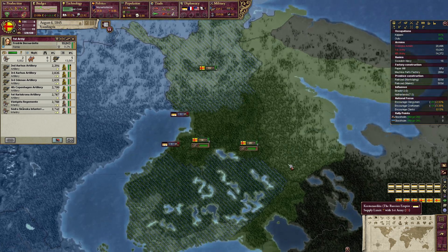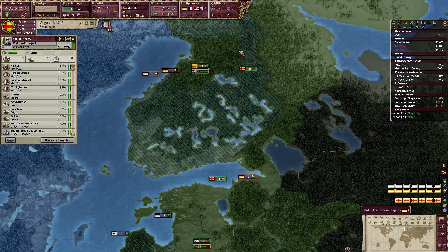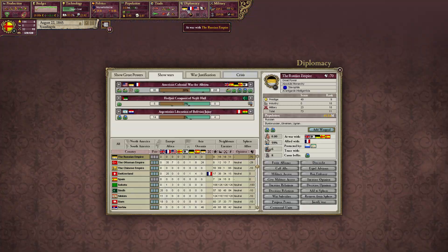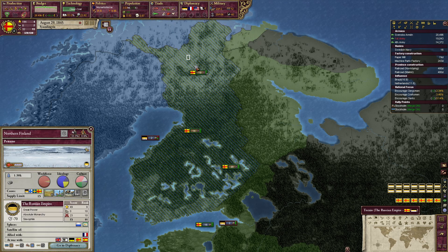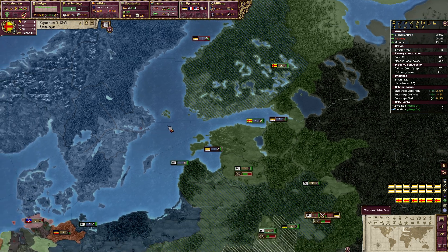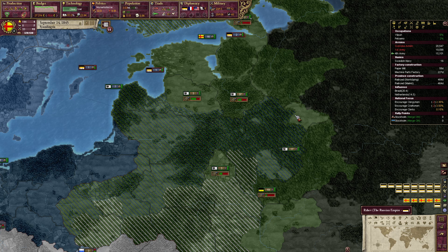We have this one now sieged and we will move downwards towards Vipuri. We should have a ticking war score for both our claims. We need Northern Finland — that is the last one we need. Then we have everything occupied for the war goal. At least Austria and Prussia are winning against the Russians, so it's looking very well over there.